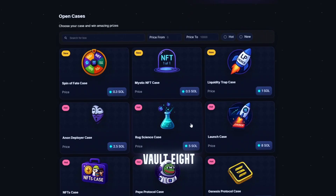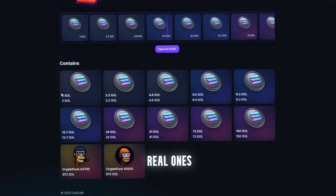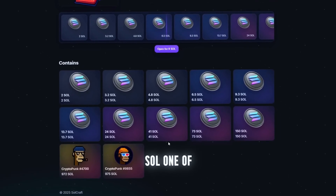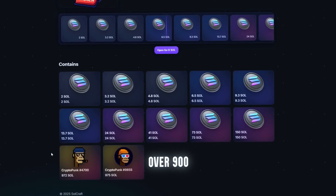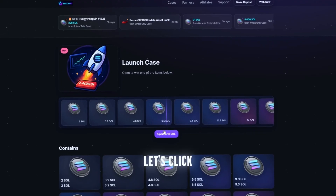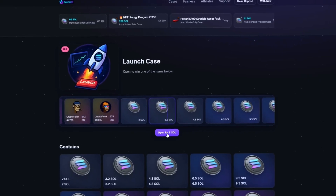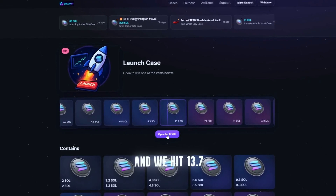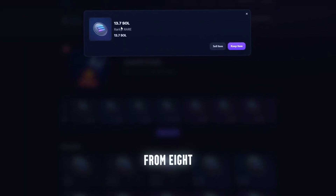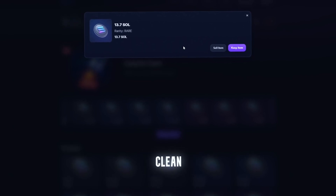Drop three, Launch Vault, 8 Sol. Alright, heavy zone. This one's for the real ones. Entry is 8 Sol and it says max drop is 150 Sol. One of the NFTs here is valued over 900 Sol — insane if it actually drops. Let's click. Loading. And we hit 13.7 Sol. No fucking way — from 8 to 13.7. Bro, that's a fucking clean outcome.